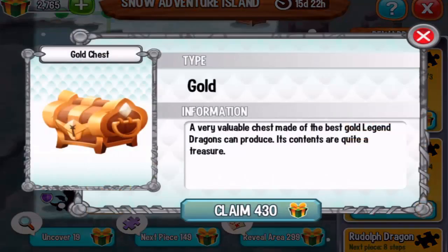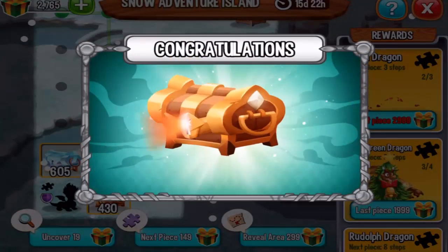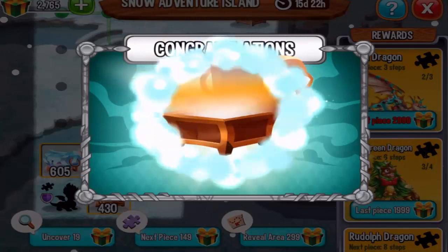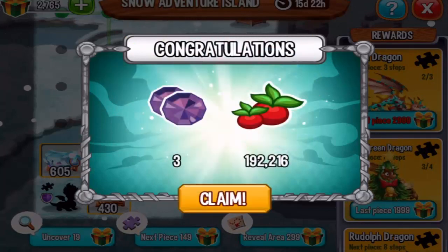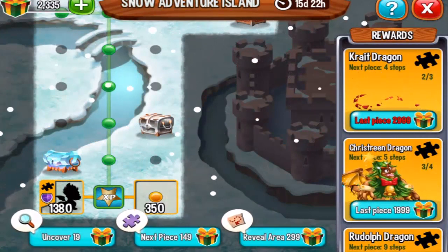We need to unlock the gold chest, so let's do that right now. Let's claim it for 430 boxes — one, two, three. Let's see what we get: three gems and some food. Let's claim that, and we got a special piece.